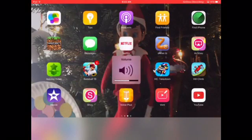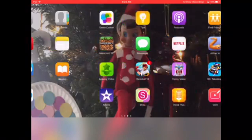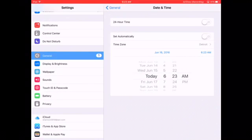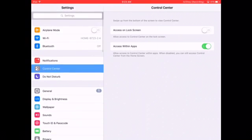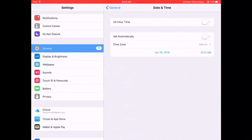Hey guys, I've found a new technique of getting free packs. It's called HD Takedown. So you go out, you're up here, you go General, and then you go Date and Time.